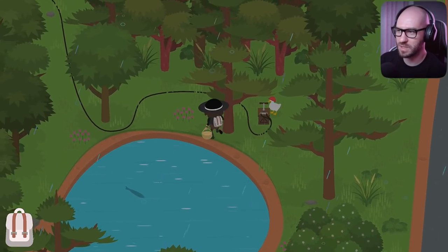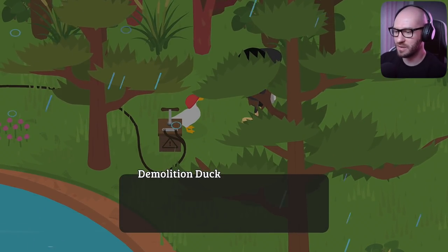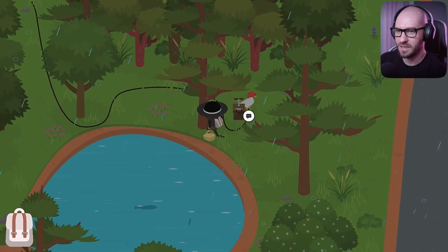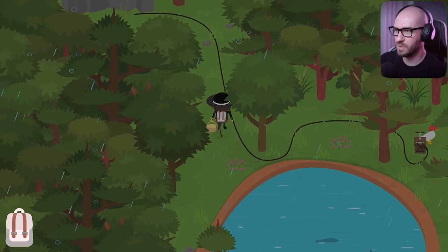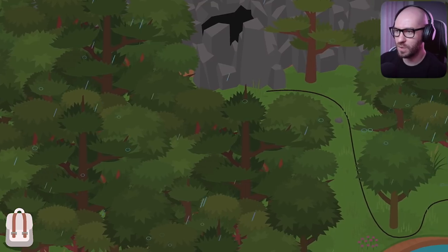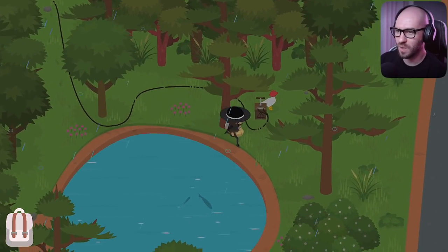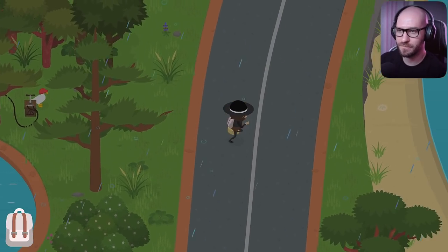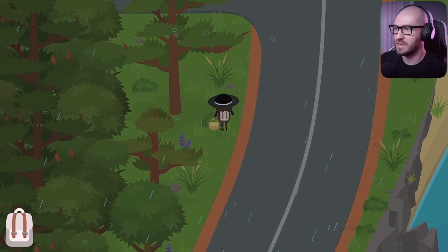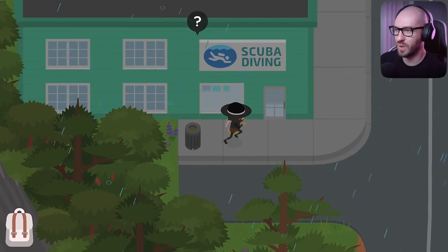Wait — what's up with this duck here? I had no idea about this duck. Hey pal, could you help me out here? He wants dynamite. He's gonna say the same thing — what does he want to blow up? Oh — there's an entrance to a cave! I had no idea about this one. Well look at that — as we're looking for mushrooms around the world, it looks like we're also unlocking things we had no idea about before.